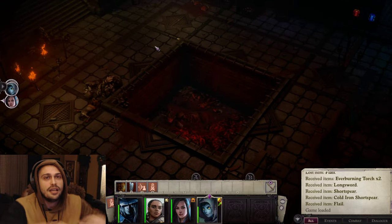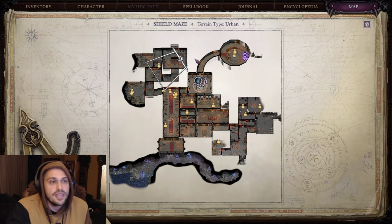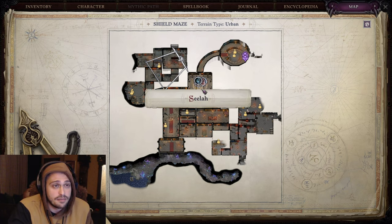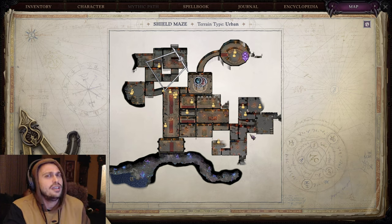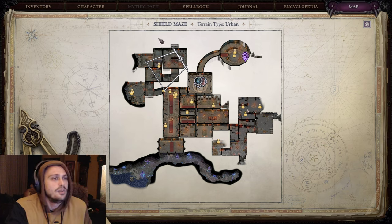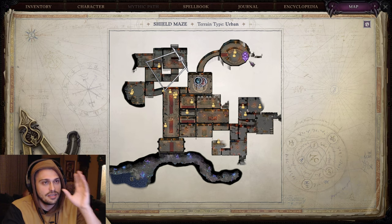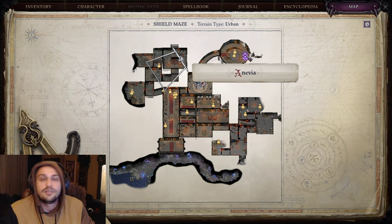You just circle around, equip everyone with bows and shoot — repeat, shoot, run, shoot, and that's it. If you play on easier difficulties, on hard you should only need one rest before Hosilla and can easily clear the entire map. On Unfair, it's extremely hard. When you're done, loot it all, check everything out, go to the exit, and there's a straight linear path that'll lead you to Kenabres.